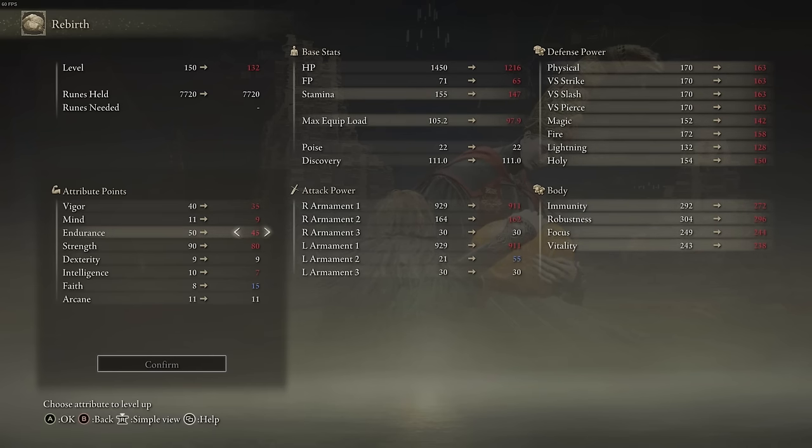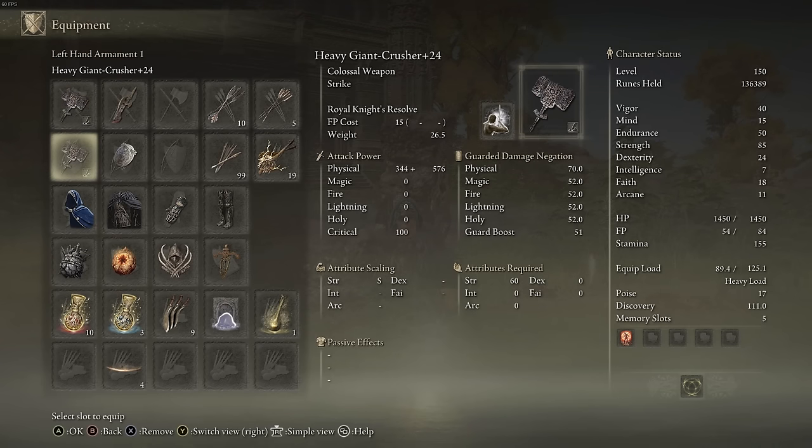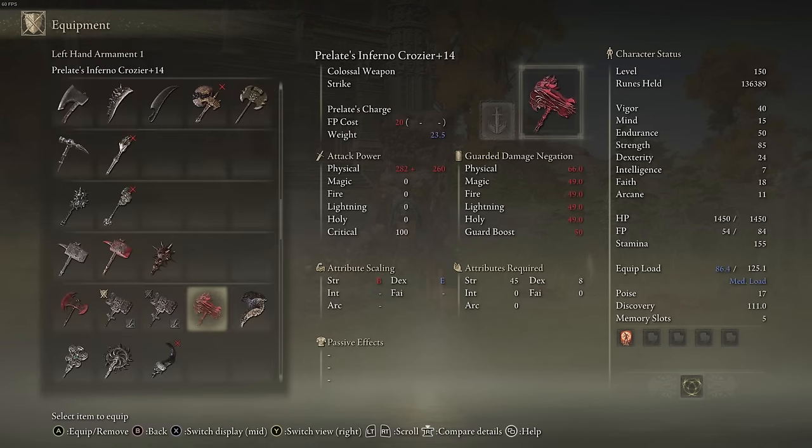Faith is important here — put it at 15 so you can do the other buff, which I will talk about later. My weapons are 2 Giant Crushers, the Colossal Hammer, which requires 60 Strength to wield. I took it from a filthy Dex user friend of mine since he's too uncultured to wield it. But if you don't have a filthy Dex user friend, then go for Prelate's Inferno. It's a good hammer too.